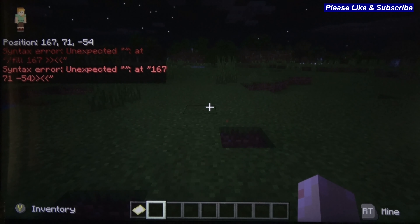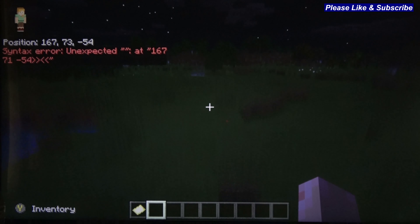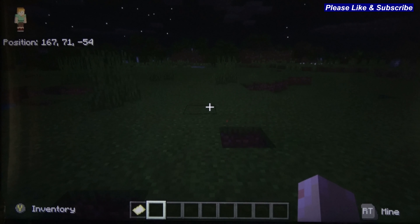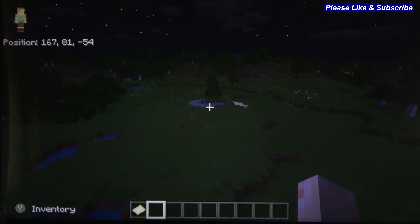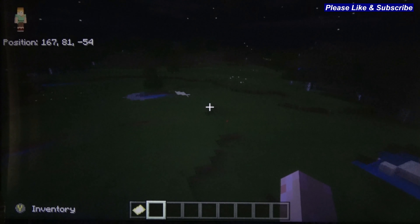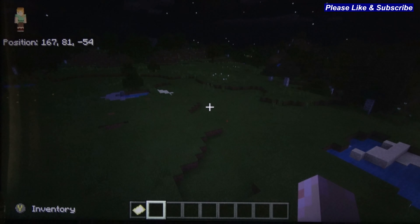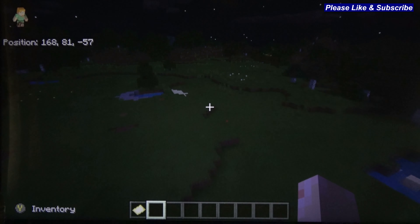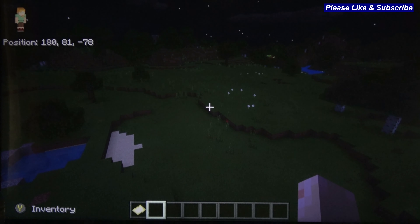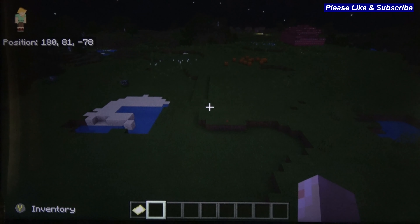Now, to get a big square block, what you're going to do is go up to the height you want. We went from 71, and let's say we go to 81 — so that's 10 blocks high. The other thing you have to remember to do is go on a diagonal, because you want to get your width and your height. So we're at 54 now, and we'll head in a diagonal direction from where we were.